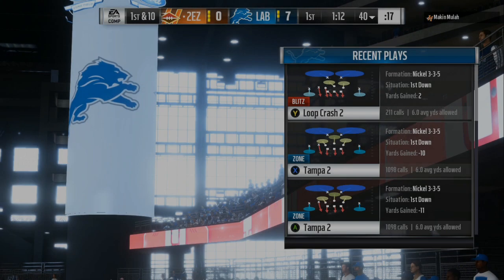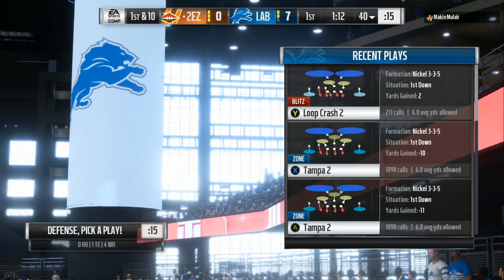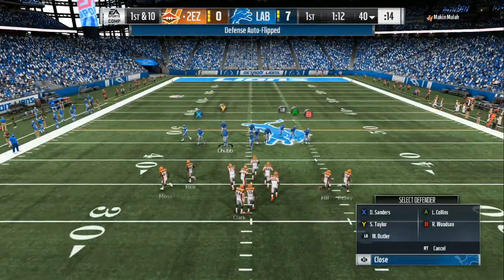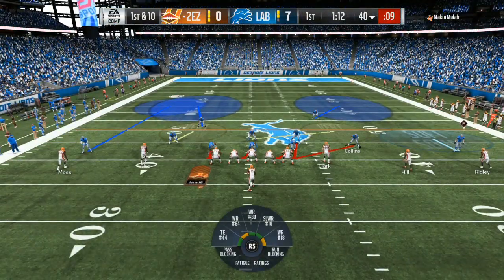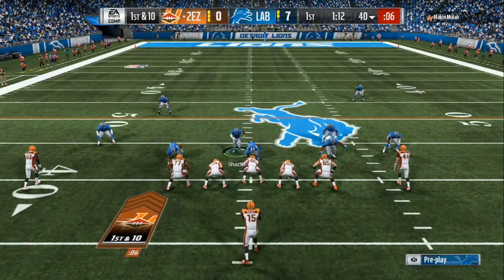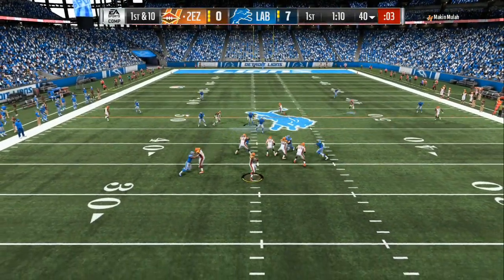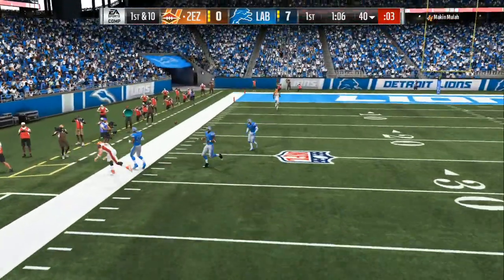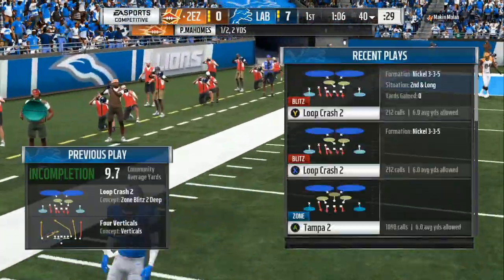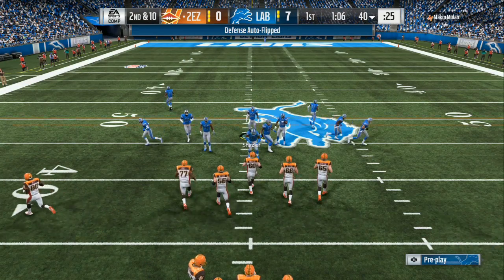You can run the Tampa two out of the 3-3-5. You can use the Bengals or the Ravens — I like the Ravens because you also get the 3-4 package. You can use the regular Tampa or the loop crash, and you will already have that blitzing linebacker. I also like to put auto flip on. You want to press, get a deep blue on the cornerback opposite of the blitz person, and watch anything like a post or anything that develops across the field. You don't want to leave that open because that's exactly who they're going to throw it to. If they throw it to the running back for two or three yards, that's okay.